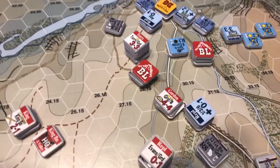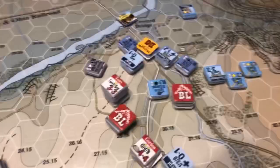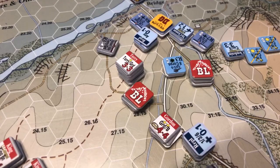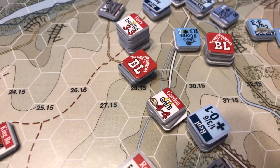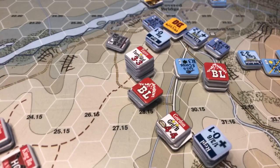Then Terry's going to move into there — that would have been 1-2 movement points. Now that he's succeeded in his charge, he can't change his facing or trajectory. I think what I'm going to do is 1, 2, 3, 4, 5, 6 — I'm going to have to sit right there, I think.